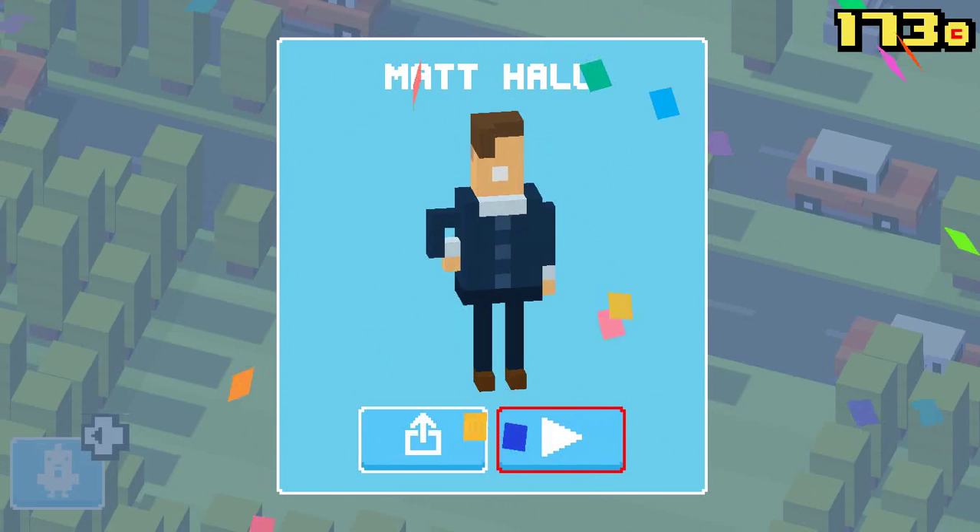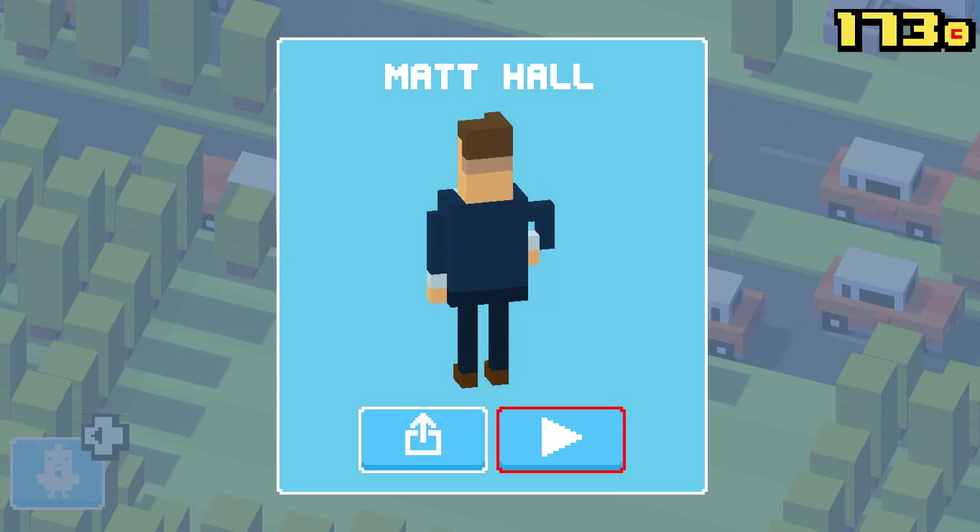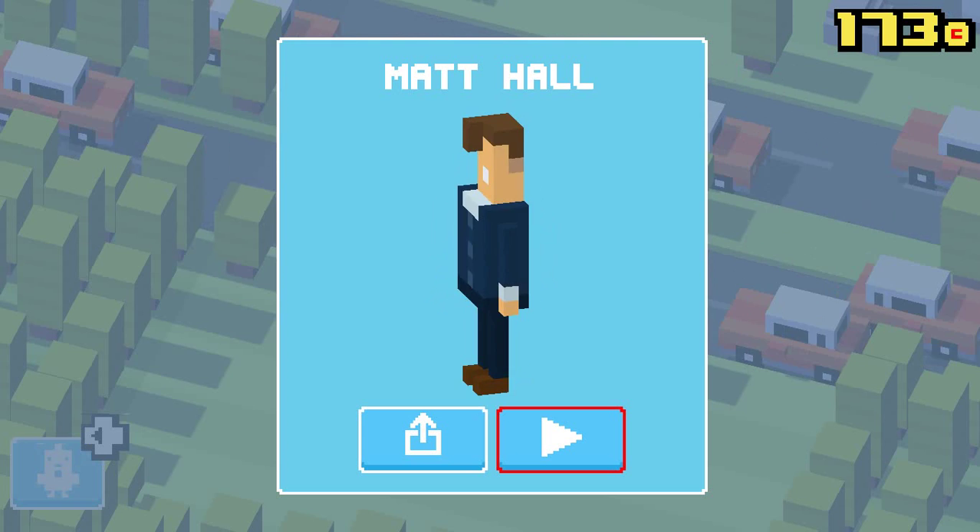That is this mister here. And he has a fancy looking suit on. Fancy hairdo. Looks like a big smile. And that is how you unlock Matt Hall — play the Lucky Cat and go ahead, get a great score, and then you've got the unlock.